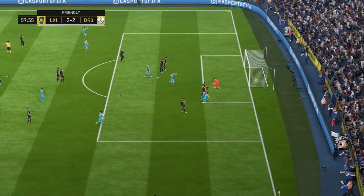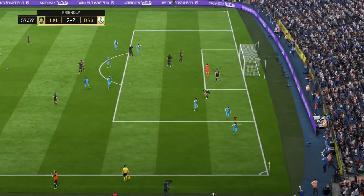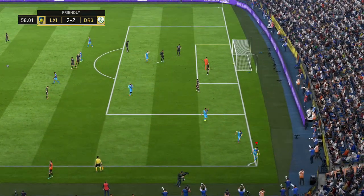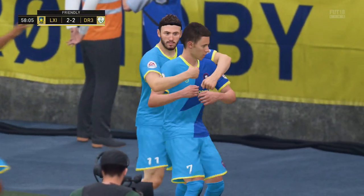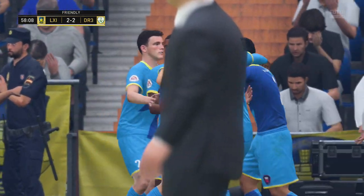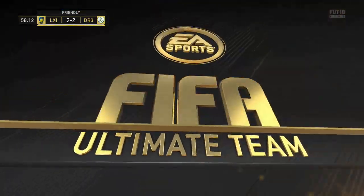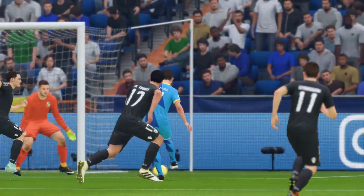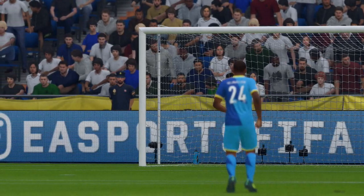Hazard picks up the ball deep, runs through the defenders — his pace is so solid. What a lovely low driven shot there, real power. That 91 shot power really showed in that one. We can see it in the replay now — just a lovely shot in off the post, great low driven finish from Thorgan Hazard.